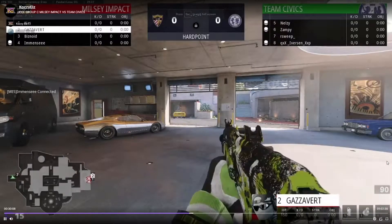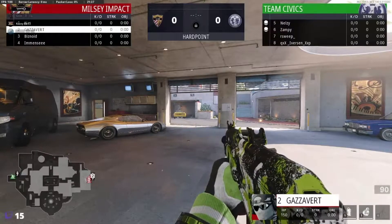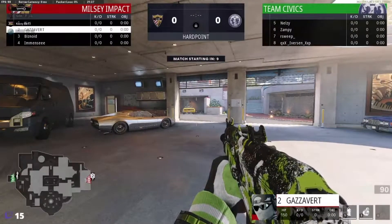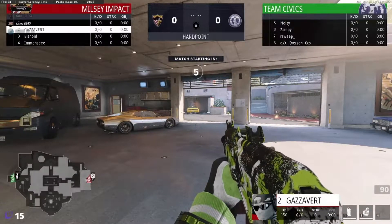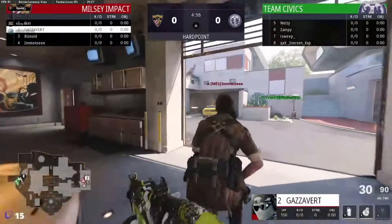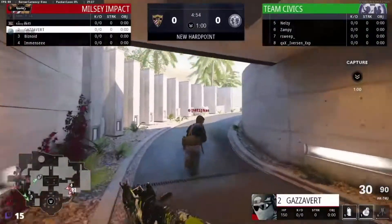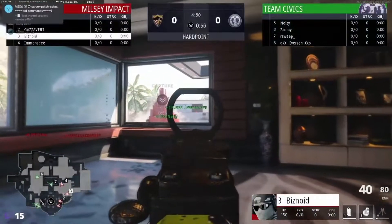We're finally on the way here, map number one in the CCL league. We have Milsey Impact in red and Team Civics in green. I'm joined here with Zboyd. I'm gonna hop on with a man Biz to get off — hitting straight to help. We're gonna watch him.